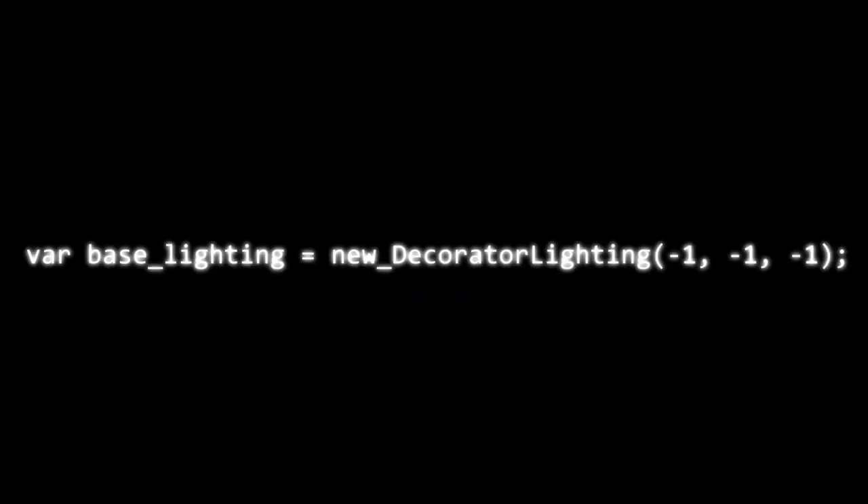Next is the lighting. You need a base colour for the lighting before lights actually do anything. Here I've got minus ones, which means use daylight. Along with the decorator lighting you can also get a daylight mod, which is like a percentage modifier over daylight. So you could increase the amount of green, red, or blue in the daylight — which might be something to do in a snow biome, make it a bit bluer and darken the rest so it's not quite as bright as all the other areas.